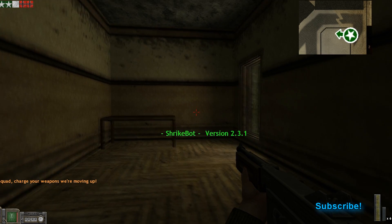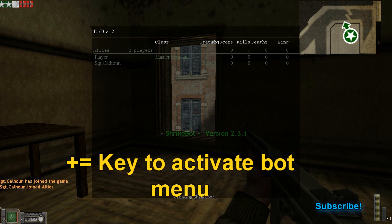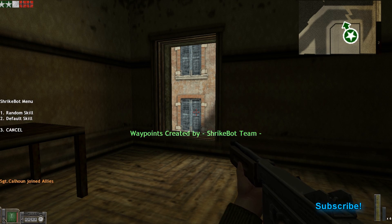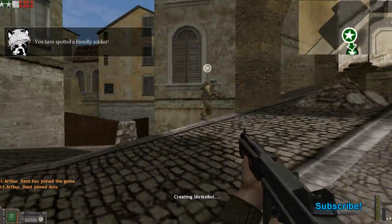We're all set, so all you have to do now is launch the game, and once you're in game, all you have to do is press the plus-equals key, which is the one right next to Backspace, and you'll get a little menu that pops up with controls on how to add or remove bots. You can go ahead and play around with that and enjoy some offline Day of Defeat.